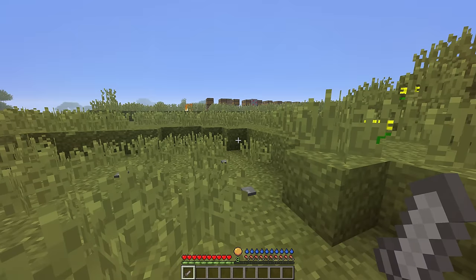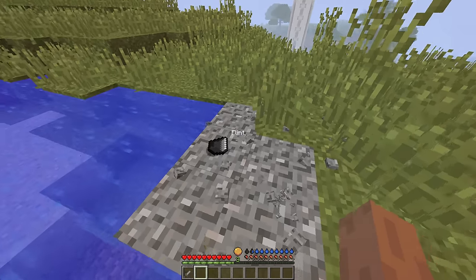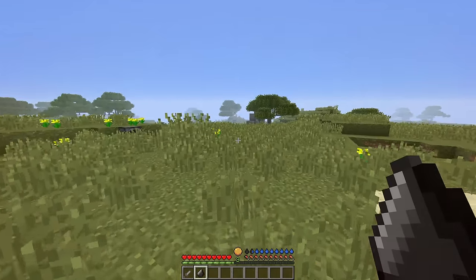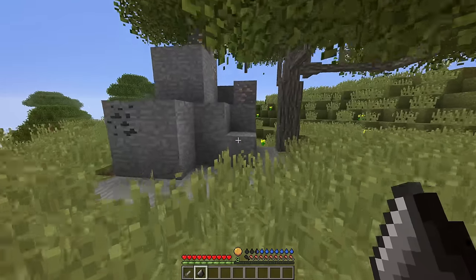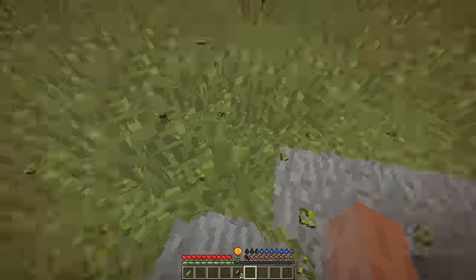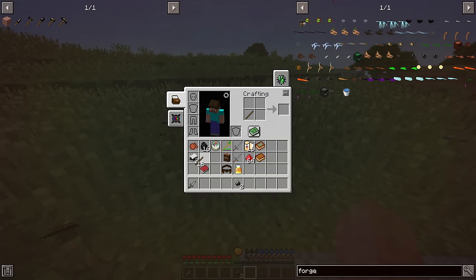With a bit of safety, you can begin your search for gravel. Now, with your flint, you have to find a hard surface, like a stone. If you right click your flint onto it, you're going to get two flint shards.